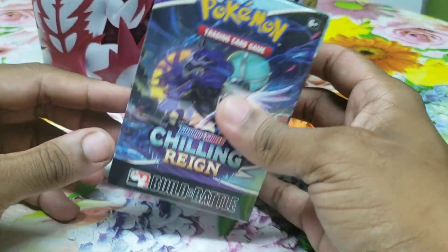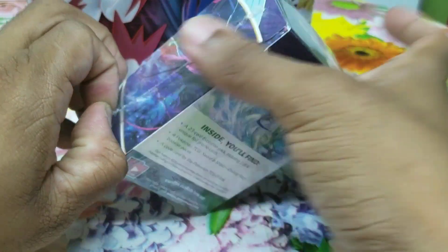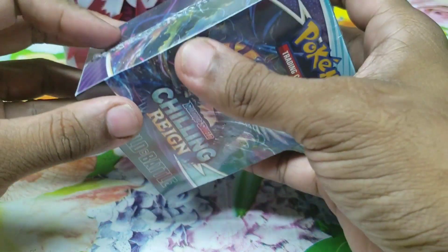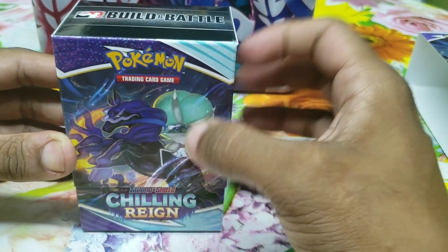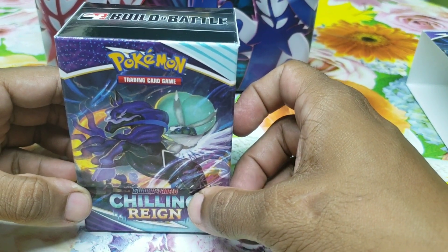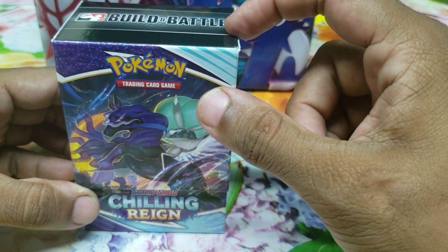Today we have a Chilling Reign Build and Battle Box. On Caraboy, we just collect the pre-release promos, so that's what comes in these bad boys here. This is a lovely product. You get four packs and an evolution set which contains about 30 cards.